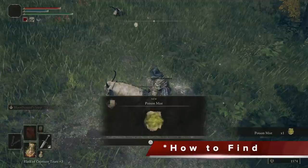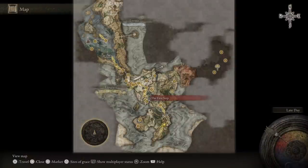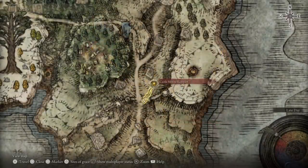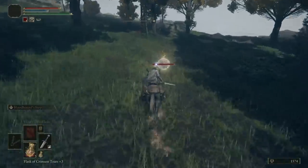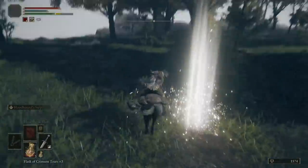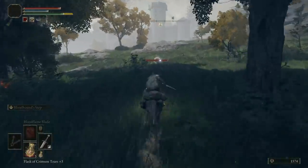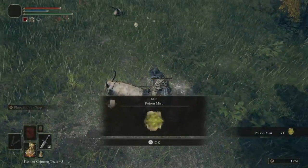The next thing you're going to need is Poison Mist, and you can also get this super early. Starting from where you spawn at the First Step, go southeast to the Castle Morn Rampart. Make sure you trigger this grace, and once you get to it go a little bit south into this forest area. Once you get there, you'll find this beetle — he kind of teleports as you try to hit him, so just locate him and chop him down. He doesn't fight back. Once you kill him, you'll be able to pick up Poison Mist. That's your poison setup.